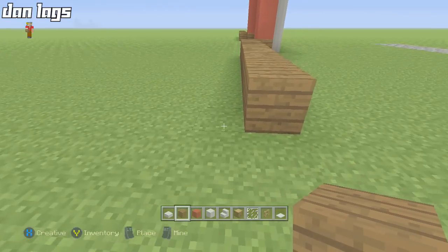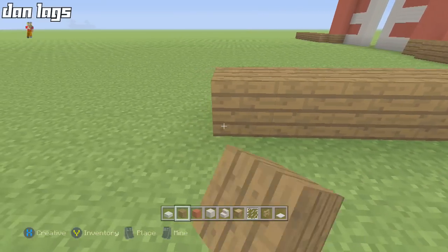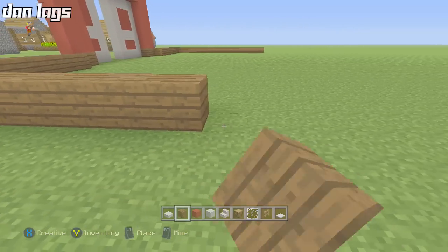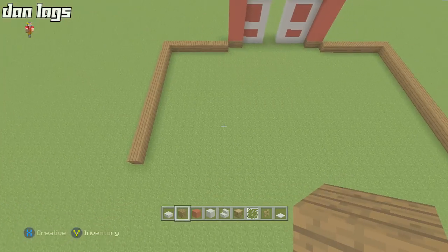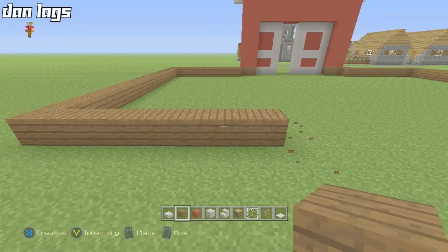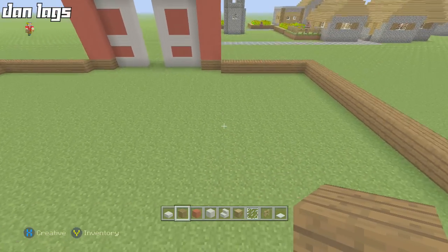On this side, take it down 17 blocks — we have one already, so 16 more: one through sixteen. Same thing on the other side, just line it up from a distance. Once you get to the end, take it back down nine blocks — one, two, three, four, five, six, seven, eight, nine — and do the same on both sides, connecting all the way across.